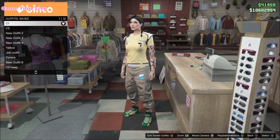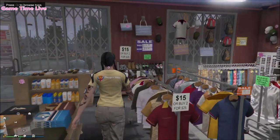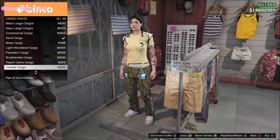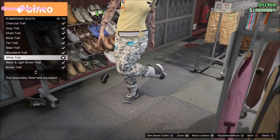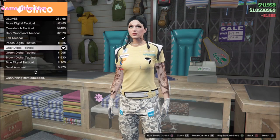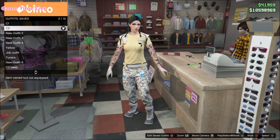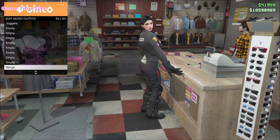We're changing the colors of the items and adding the racing suit gloves, so re-save this again on slot number one. For slot number two, go to the pants section, into cargo pants, and put on the gray digital cargoes. For shoes, go into rubberized boots and put on the white trail boots. For gloves, put on the gray digital tactical gloves — that is the same component as for the male to merge the racing suit gloves. Save this on outfit slot number two, then grab the black biker suit and save that on slot number 20.